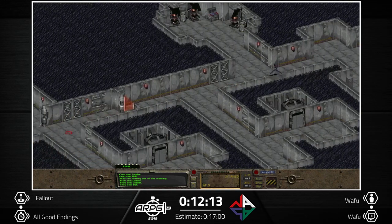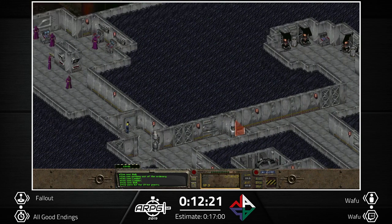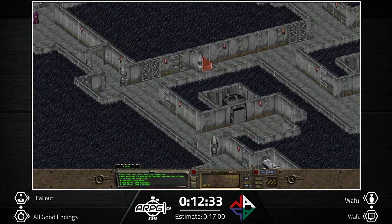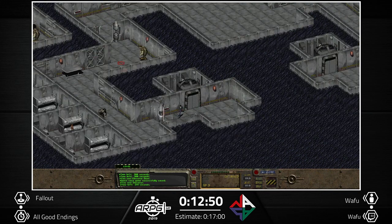I basically talked to the mutant which led me to his base, right to his leader, where we again have a thermal nuke that lets us bomb this place — why not? This bomb and the one in Cathedral are the only ones that trigger a good ending. This guy also doesn't care if I press zero.